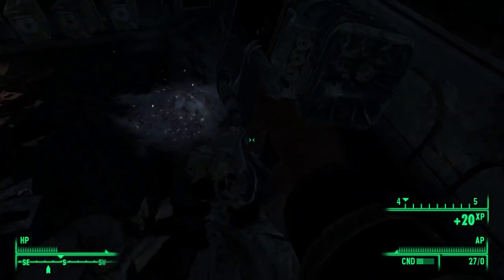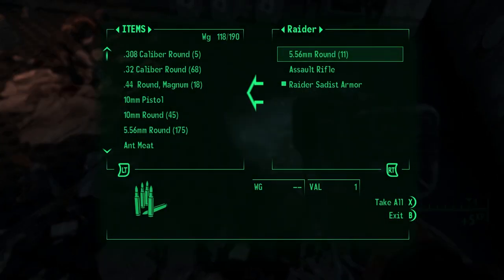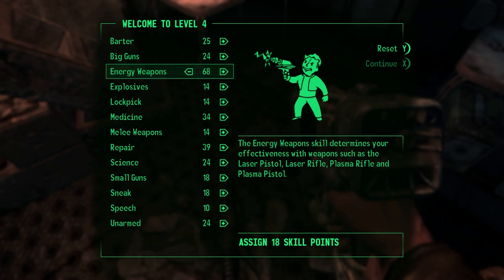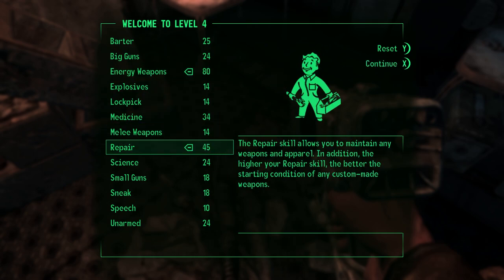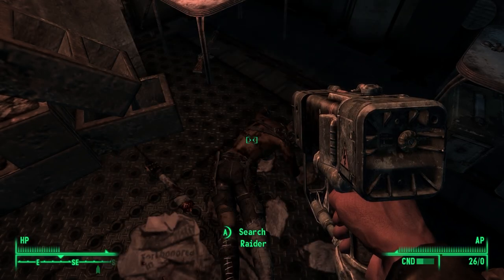Looks like the raiders had killed the feral ghouls. This asshole scared the hell out of me — there we go, one hitter quitter. Assault rifle — definitely taking that. Alright, what do I have? Let's go with energy weapons — 80 in energy weapons, and then probably repair. I think I'm going to go with the Educated perk. You gain 3 more skill points per level — this always comes in handy because you get more skill points every time you level up, and it's best to get early in the game.